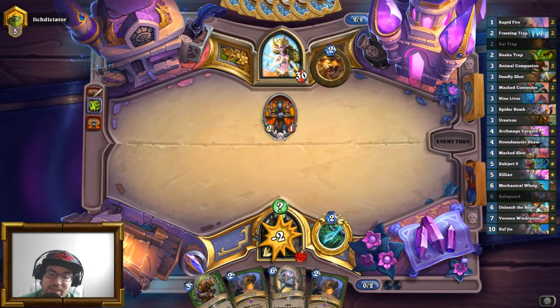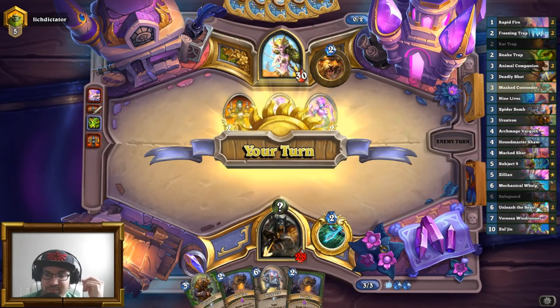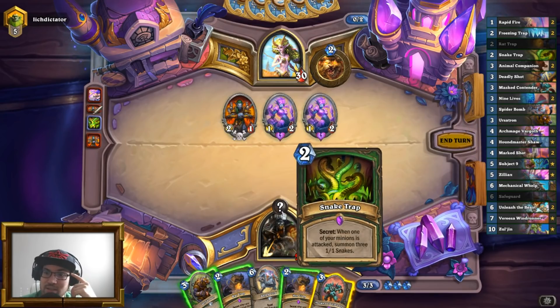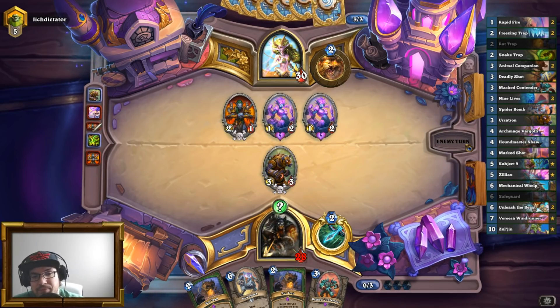Okay — it's not Explosive, it's not Freeze. That's good. Masked Contender would give me Freezing Trap guaranteed, and I don't need Freeze right now. So I'm not going to do that. Freeze on whatever his board is right now does not achieve anything.